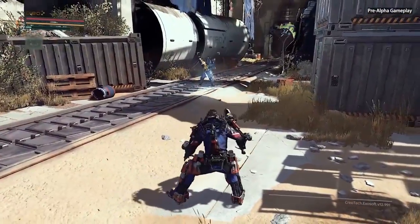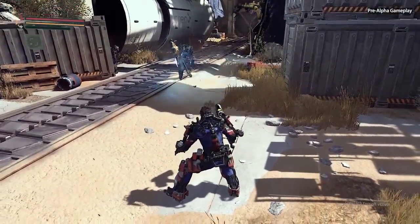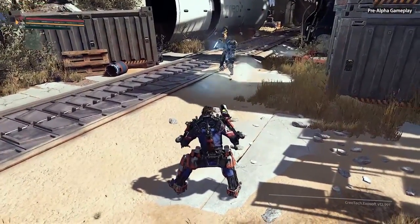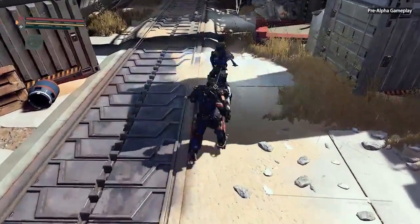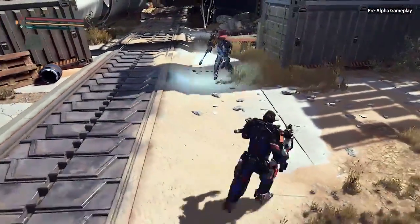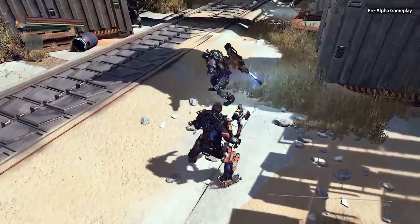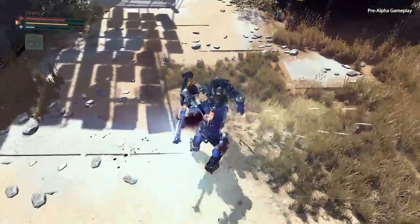In The Surge, attacks are not light or heavy attacks, but rather horizontal and vertical attacks. That's because the swing direction of your attacks actually matters. You can target specific body parts, so directing attacks towards unarmored or vulnerable areas deals increased damage and is more likely to stagger your opponent. So it really pays to observe your enemies and pick out their weak points when you're going in for the kill.